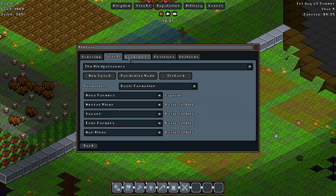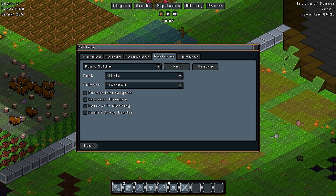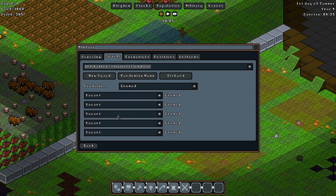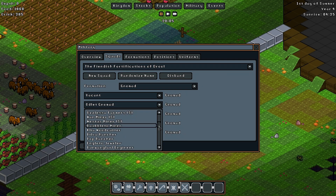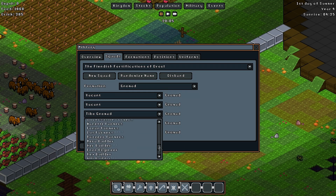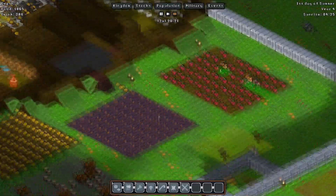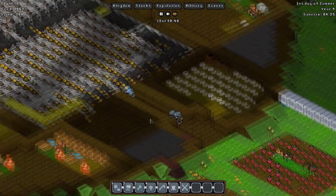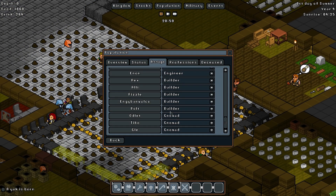Alright, so military squads — take these guys out of here. Take these guys out of here. Put big bands. Take three — can we do it? Take four. Alright, so population — these guys are going to be builders, state normal.